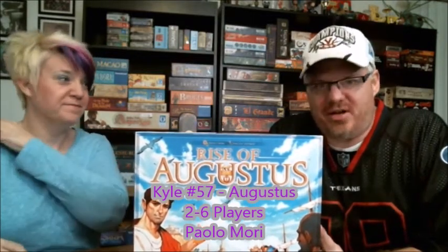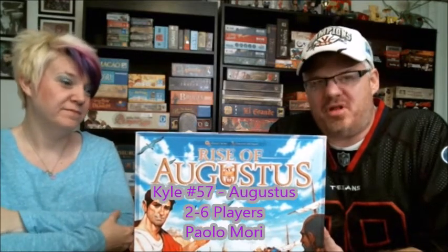My number 57 is Augustus, or Rise of Augustus — it's called both. This is Bingo. That's all it is — it's Gamers' Bingo, and it's a very fun Bingo. First time I heard it described I thought it sounded horrible. You pull tokens out of a bag and mark them on your card, just like Bingo. But when you complete a card you yell 'Ave Caesar' — or 'Ave Bingo' as we like to call it — and then you get to do some actions. It plays up to six, which is really nice. We've played it 12 times. It's definitely random, but short and to the point. I've had a lot of luck bringing it out to new gamers — they really enjoy it.